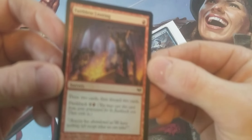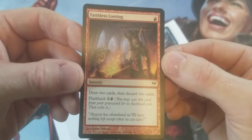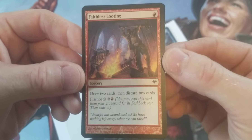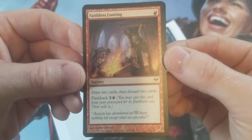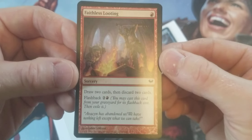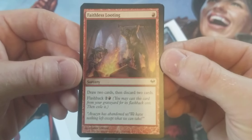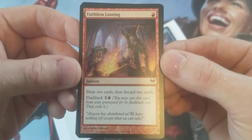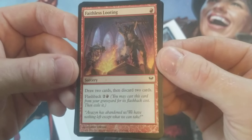And then Faithless Looting. I had two copies and I don't know what happened to one of them. I'm pretty sure my dog ate it — and that's not a joke. I think that might have happened, so it's probably in the yard somewhere. But just the classic: one mana, draw two cards, discard two cards. Got flashback. Totally OP.